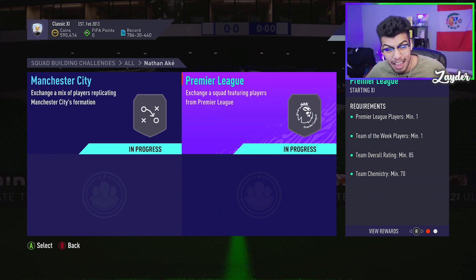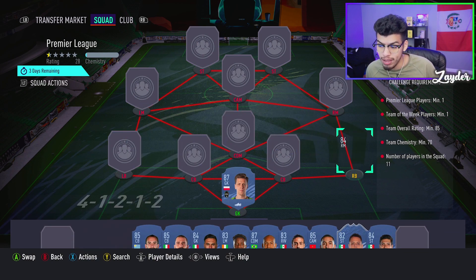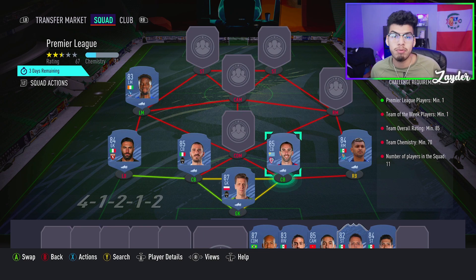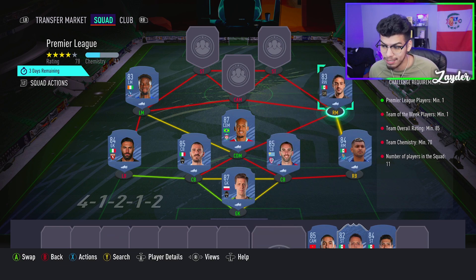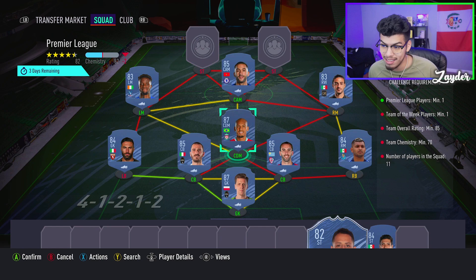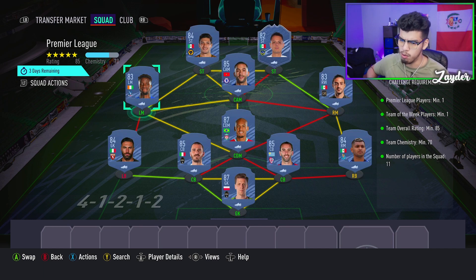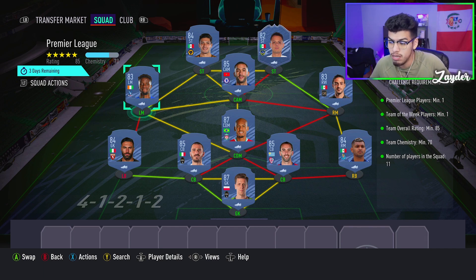For the 85-rated squad I took a similar approach but switched it up. Szczesny in goal, Corona at right back for the Mexican link, Godín and Bonucci at center back — Bonucci being one of the cheaper 85s right now. Zaha at left mid continuing the Premier League theme, Fabinho in midfield for the league link, Carlos Vela at right mid, Ziyech at CAM. Hernández at right striker and Raúl Jiménez — one of the cheaper 84s — at left striker, linking the whole team. Ziyech, Fabinho, and Zaha are off chem but you land exactly 70 chemistry — no position modifiers or loyalty needed.